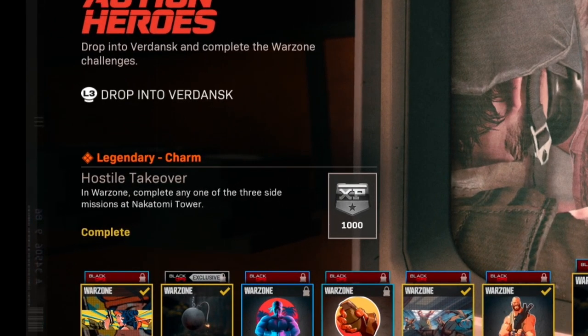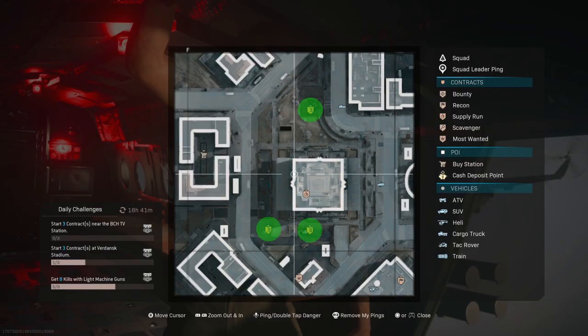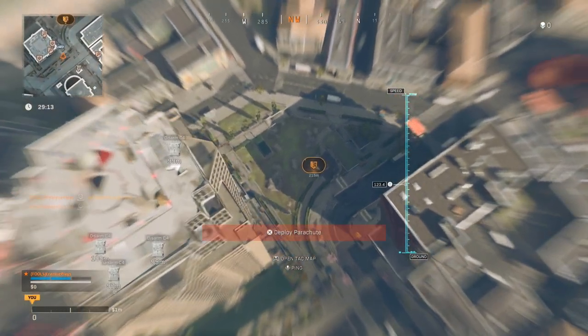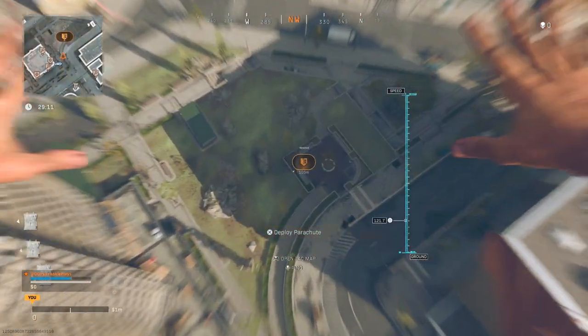Next, you need to complete just one of any three of the side missions around Nakatomi Plaza right here. They all do different things, but the easiest by far is probably the scavenger contract. So just go and pick one of them up and do it.